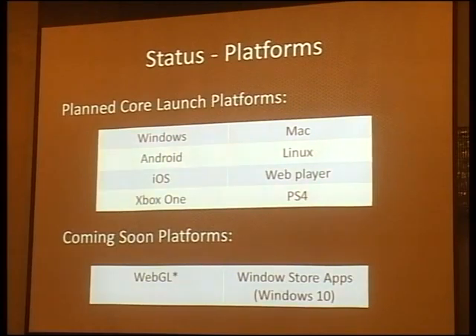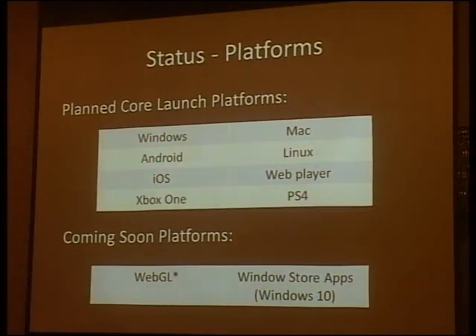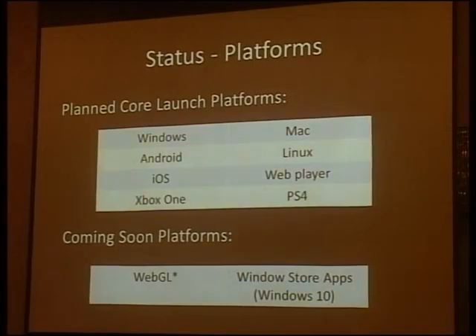The network system is planned to launch on Windows, Mac, Android, Linux, iOS, web player, Xbox One, and PS4. There are some additional platforms: WebGL and Windows Store apps. WebGL is complicated because it does not natively support UDP networking, so we have to look at different strategies. Windows Store apps are also complicated because they include Xbox Live connectivity, so there's extra work there.